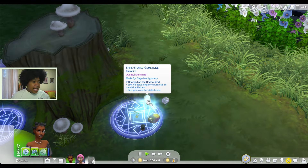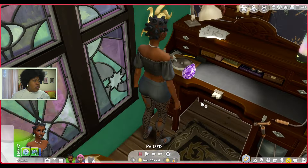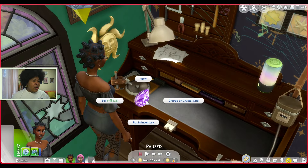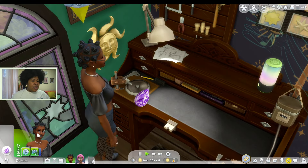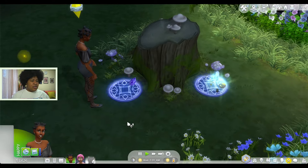Oh look at them sparkling — is something ready? It doesn't look like it. Just something's really, really sparkling. I can't tell if it's ready or not from here. Oh wait, are you done? Oh, look how pretty that is. Wow. Okay — charge on a crystal grid. I'm just going to click on the crystal and click 'charge on crystal grid' — I'm curious which one she goes to. Okay cool, so she's going to do that. I guess that's it for today.